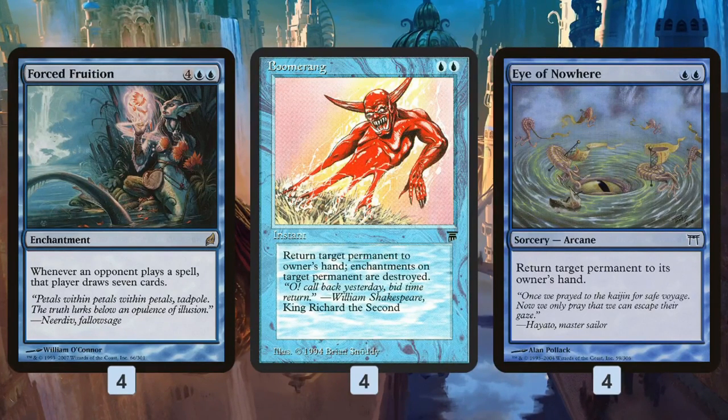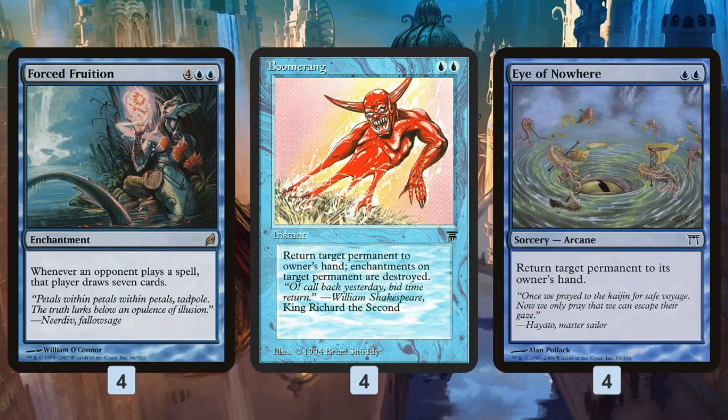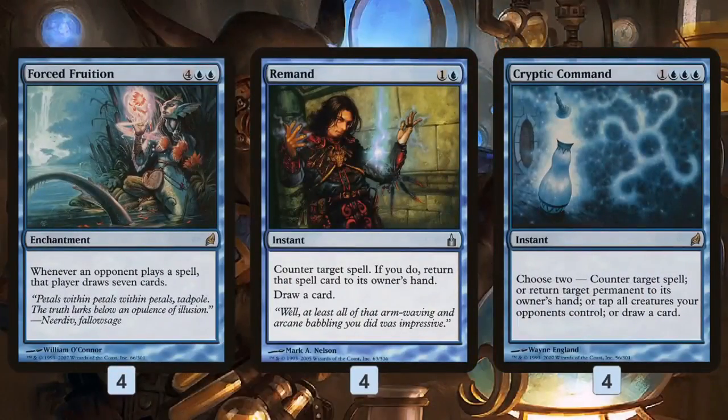Once we have Forced Fruition on the battlefield with our opponent not having too many lands, maybe they play a creature or planeswalker — we can Boomerang it. There's a really big cost to our opponent replaying it because they're going to have to draw seven cards. It's a way we can force our opponent to trigger Forced Fruition. If we can bounce our opponent's important permanents, they either don't have that permanent, or they have to recast it, draw a bunch of cards, and get closer to dying to Forced Fruition.